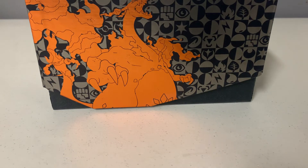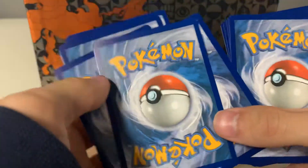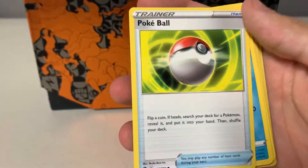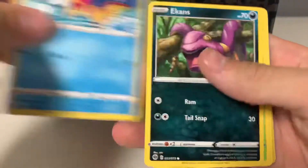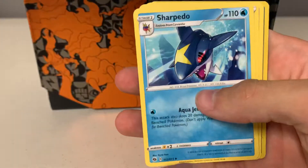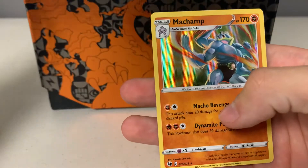Hopefully — we haven't gotten anything yet. This pack's hard to open, maybe there's something in it. We will have to see — four and two, hopefully I did that right. Potion, Poké Ball, Perfume, Ekans, Weedle, Water Energy, Hyper Potion, Ekans, and Machamp.